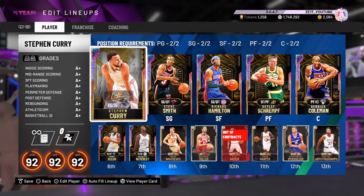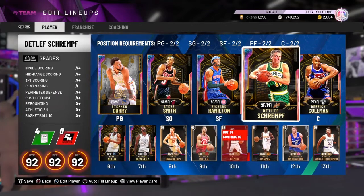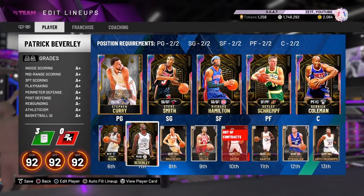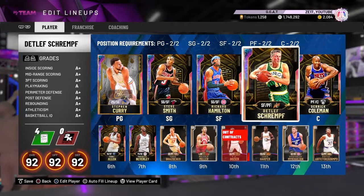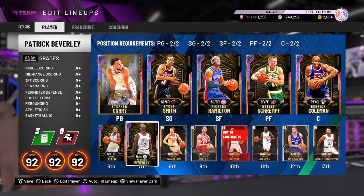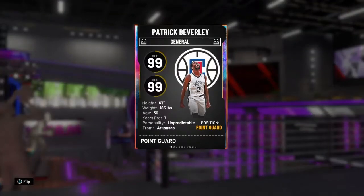Here are the seven players: we've got Steph Curry, Steve Smith, Richard Hamilton, Detlef Schrempf, Derek Coleman, Tony Allen, and Patrick Beverly. These two off the bench are probably the worst two, so I'll start from worst to best. It's kind of in order, other than I'd have Detlef Schrempf over Richard Hamilton, going from seventh to first.